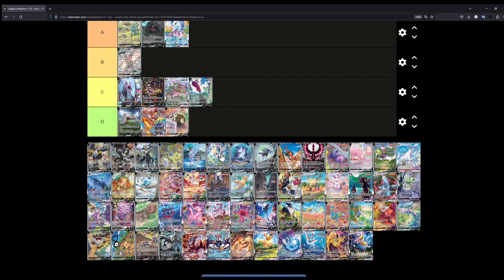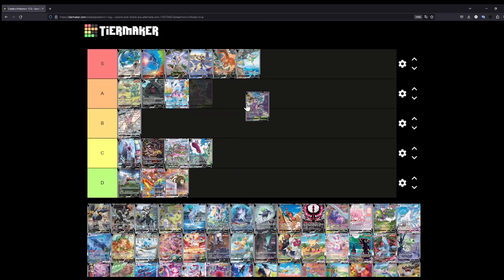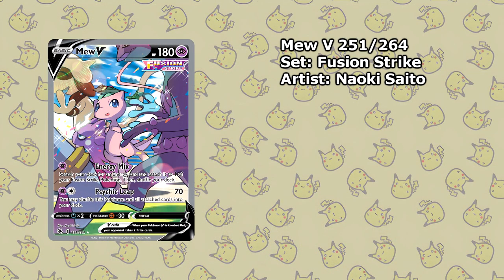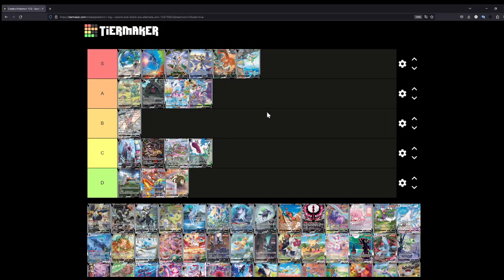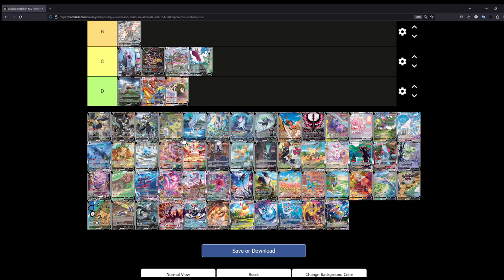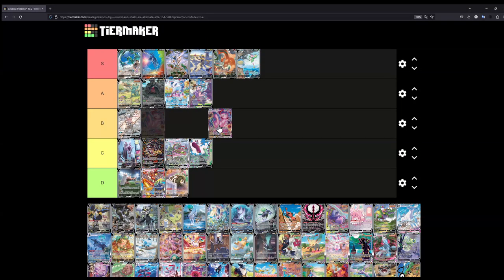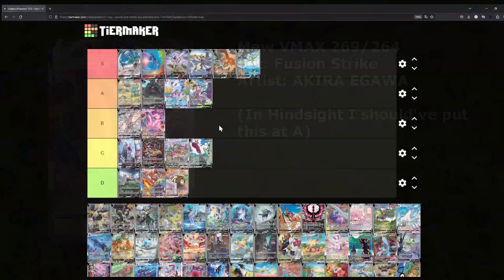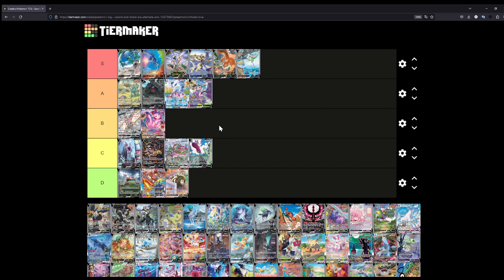It's getting a lot more difficult to rank these. Let's rank the Mew — I'll rank the Mew at A. I would love to put this at S, because this is one of the few Mew alternate arts we've gotten, and there are a lot of Pokémon in the background. But something is missing from that card that just doesn't put it at S. It's still a very nice illustration. Similarly, the Mew VMAX — while it is very cool, I'll put this at B. I love Mew — Mew is my favorite Pokémon — but it doesn't have that one thing that puts it above the others.